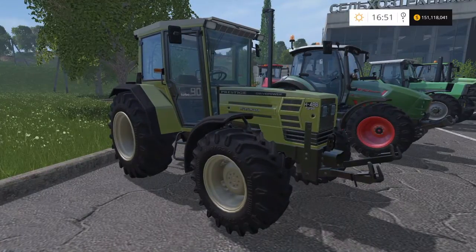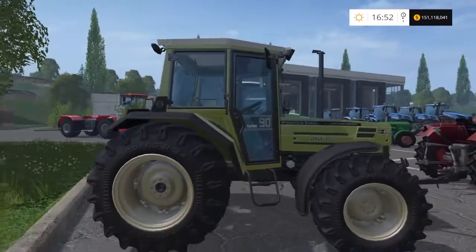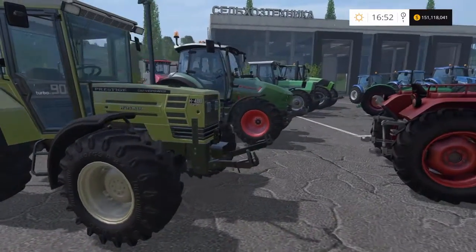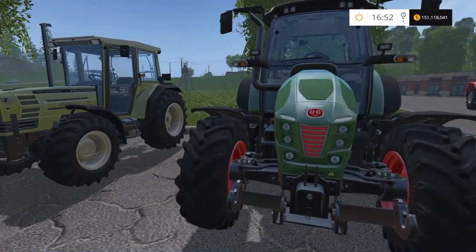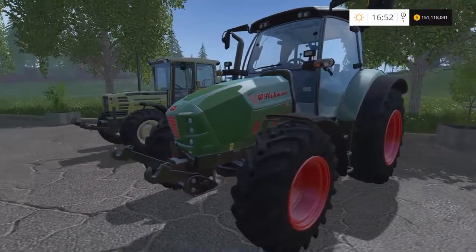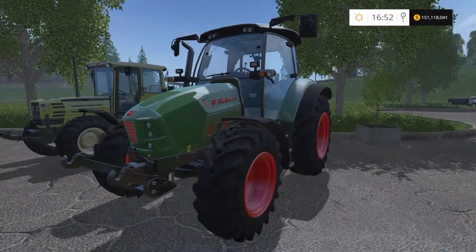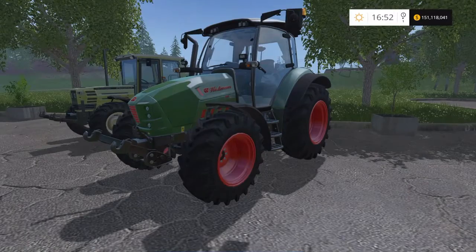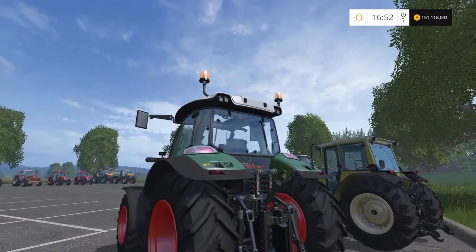The H488 is another starter tractor — a lot of maps you'll get a Hurleyman, maybe two, depending on what level you start on. It's a nice little yard tractor but quite low horsepower. Then we've got the big brother, the XM 130 T4i — 130 horsepower, £150,000 to buy, top speed of 26 mph. I've never actually had one in the game, but it's a nice tractor — I like the drop nose.